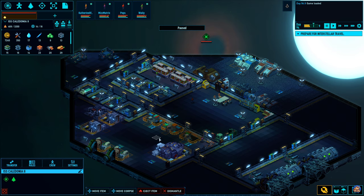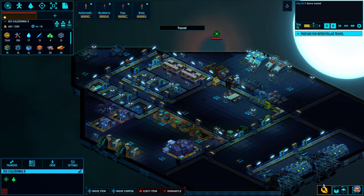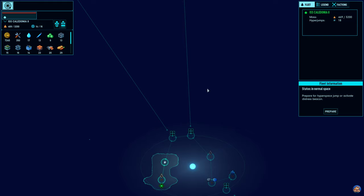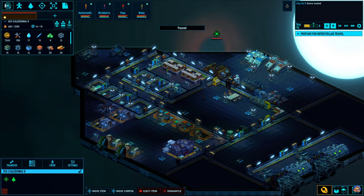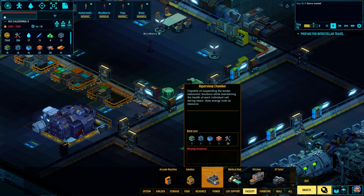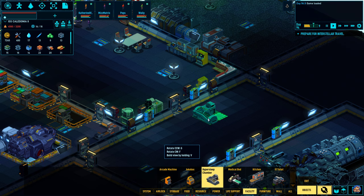Welcome back to Space Haven! In the previous episode we basically managed to finish up the third solar system that we're in. So in this episode, as I said at the end of the previous one, we are going to jump up to this system. Now the question is, should we try to get some hypersleep chambers before we do that? It's probably a good idea. Let's see here — facility hypersleep chambers — it's not like those are going to be very expensive to build. So let's build four of them.